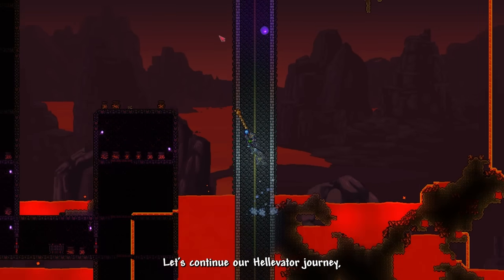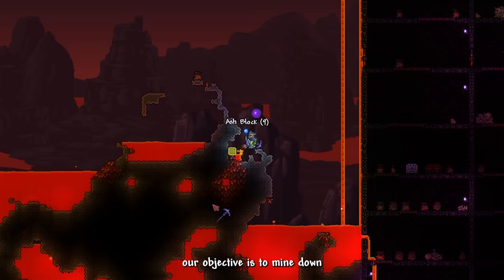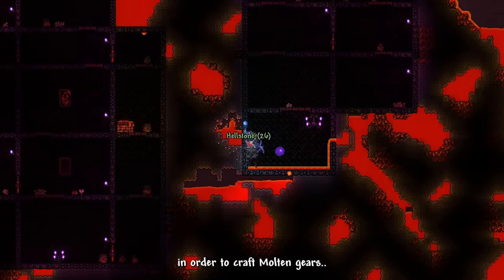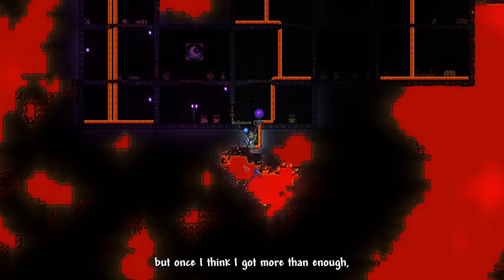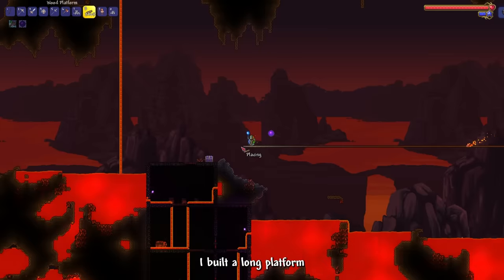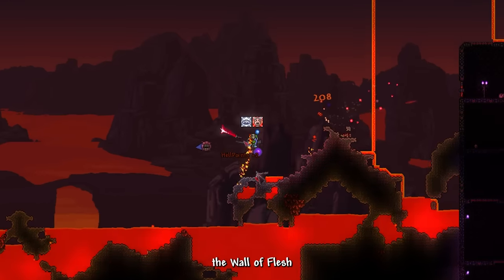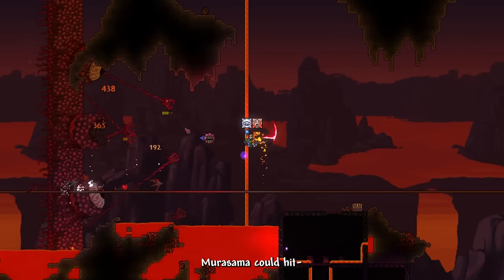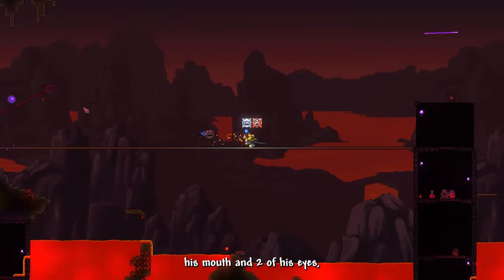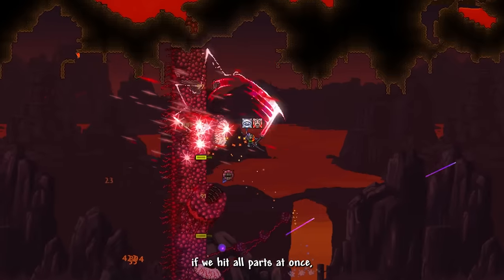We continue our elevator journey to the underworld biome, grab a hellforge, and mine plenty of hellstones to craft molten armor. I built a long platform in the underworld biome and now we should be ready to face the Wall of Flesh. Murasama can hit all of Wall of Flesh's segments at once — mouth and both eyes — but damage is reduced when hitting all parts simultaneously, so let's focus on the eyes.